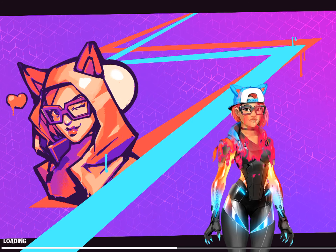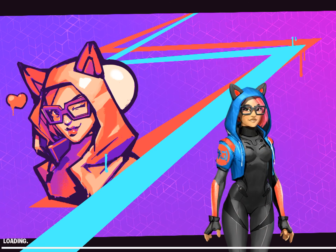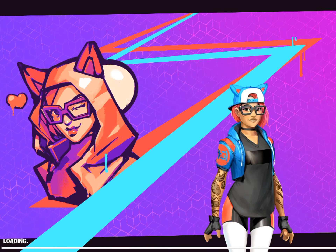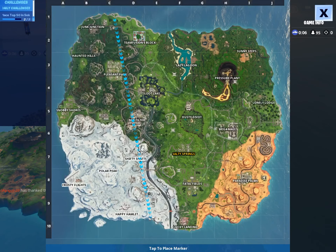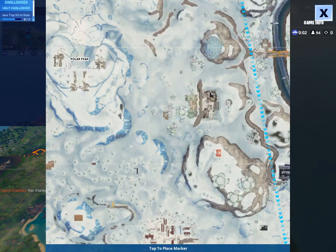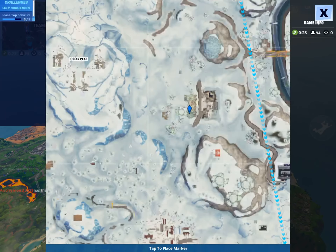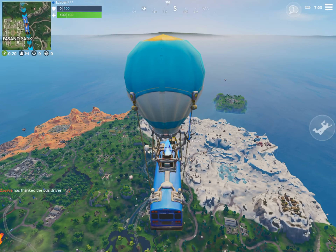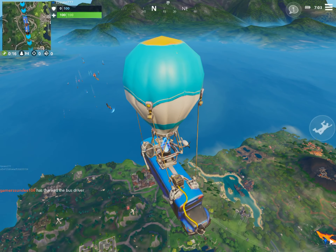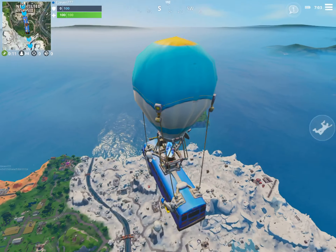Now Fortbyte 19. Since this loading screen is taking a bit, I will now tell you how you're supposed to get it. What you do is you have to go to a metal spaceship, and that metal spaceship is right there on that side. You have to be Vega, otherwise it doesn't work and it just completely fails.